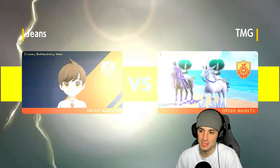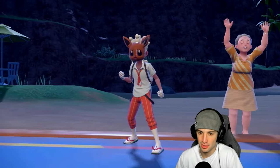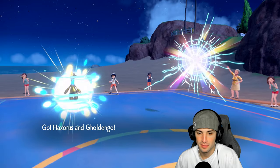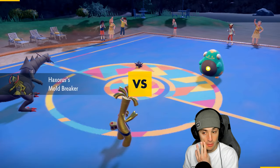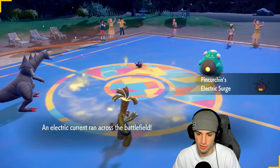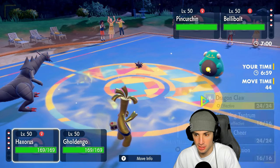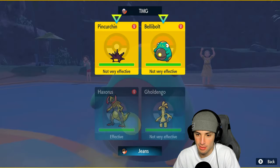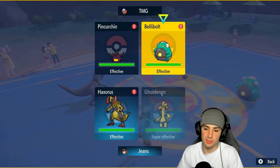If I'm critting every time with Make It Rain, that damage is through the roof - I don't care if it's not very effective, it's still doing respectable damage. They end up leading Bellibolt and Pin Urchin, wanting to set up rain. Electric Surge is on the field. Both are slower Pokemon, so I really want to set up Dragon Cheer first and foremost. I'm going to Shadow Ball down Bellibolt - let me terastallize and get after it.